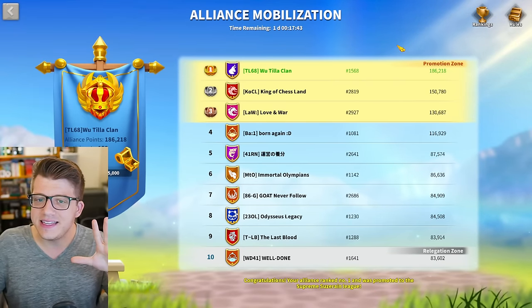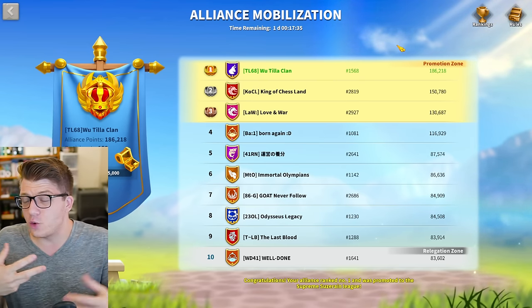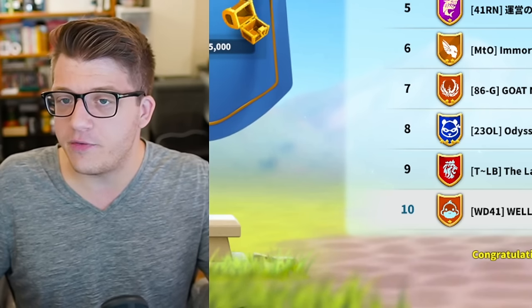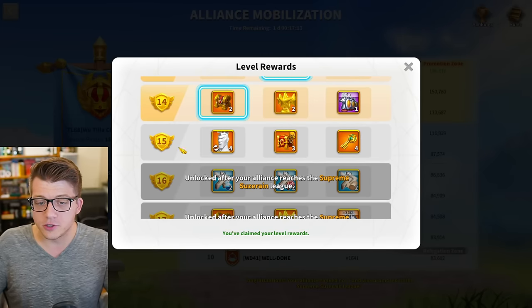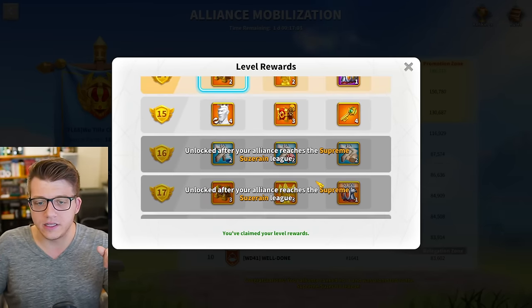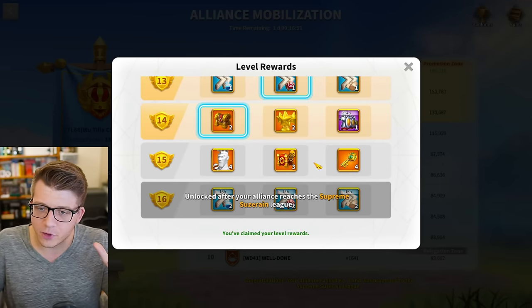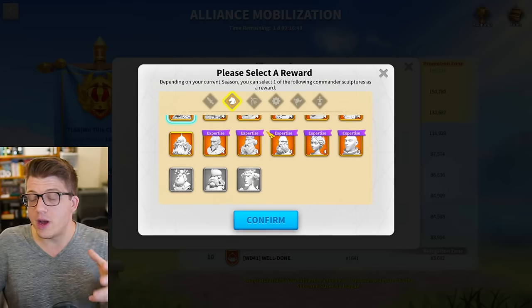The next event is the Alliance Mobilization event, which is relatively new. It seems to come around approximately every 28 days — about once per month. From my own rewards this month I got six legendary commander sculptures, and there are more ways to get sculptures if you're in a higher-ranking alliance in the league. You can get up to 15 if you choose the legendary commander option every single time. The downside is that these are not universal — you have to pick a commander that you already own, so you can't use this to unlock new commanders.